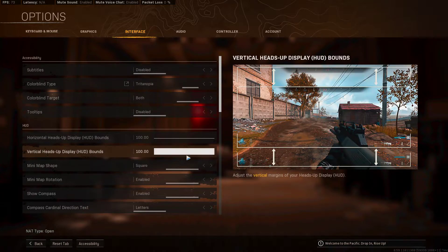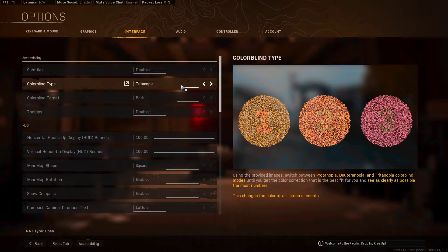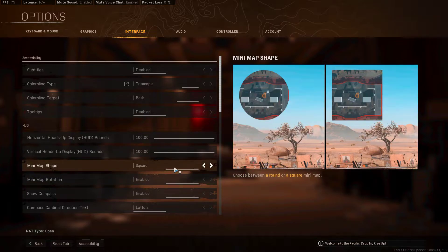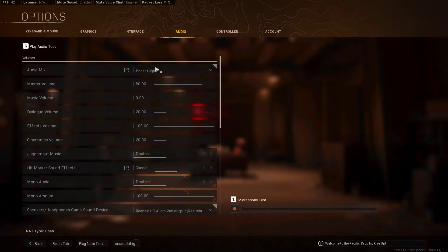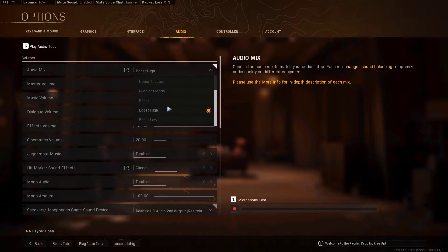Try to find the best color settings as well. You need to have this at square or circle — it's just ugly otherwise. That's pretty self-explanatory. Now let's go into audio.